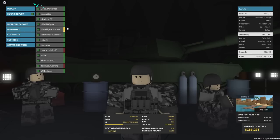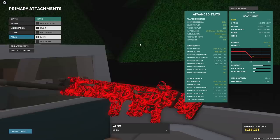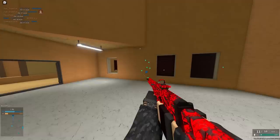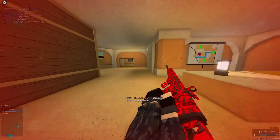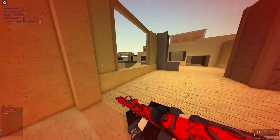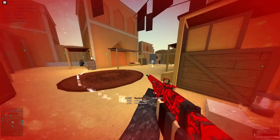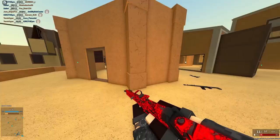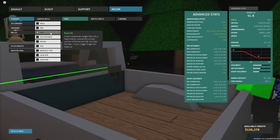Next up at number eight we have the SCAR SSR with the 6.5mm conversion, which is kind of difficult to use. It removes a ton of the two-hit killing ability to the body and lowers your RPM down to 200. The advantage is slightly better headshot kill range, but that's not really great considering all the downsides. The gun already has 3000 velocity by default — literally double the KAC SRR — so you don't need 300 more. The lower RPM screws up muscle memory and it's just worse in nearly every way.